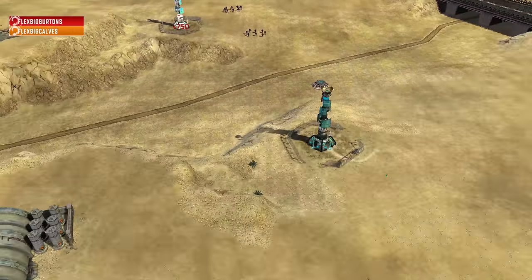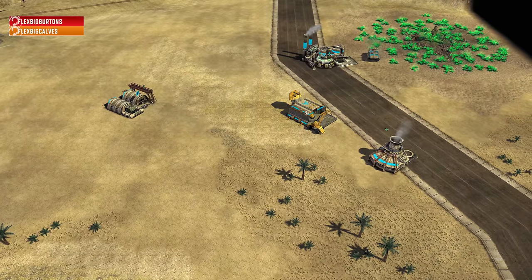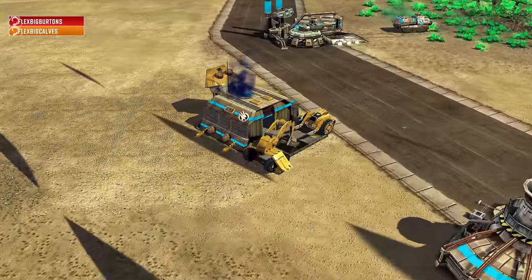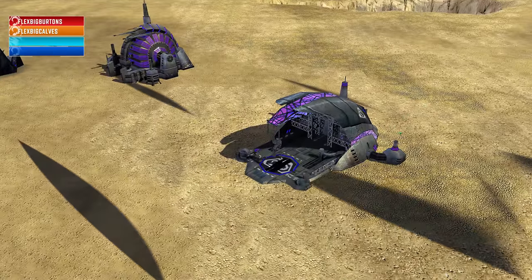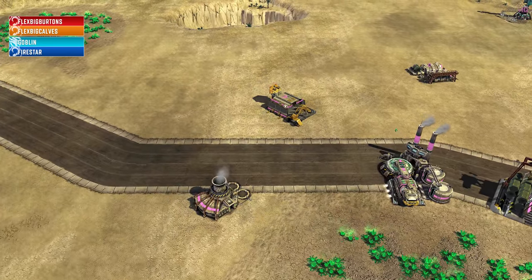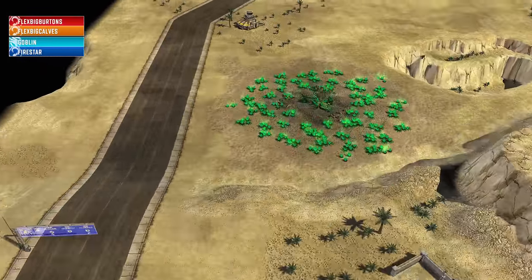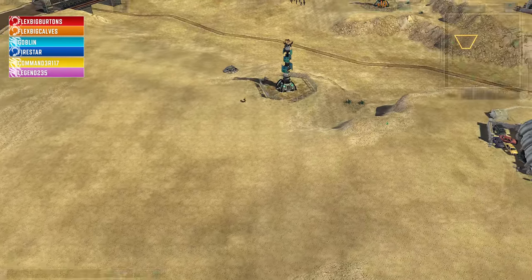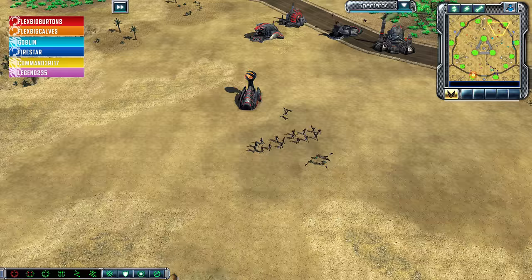BigBurtons and BigCavs — you guys can't see it, but in the observer's chair for this particular match is actually FlexBigArms, who's the guy who sent this replay to me. As the Cyan GDI, this is Goblin. And their teammate as the blue Nod, this is Firestar. His buildings do look purple, but his color in game is blue. Playing as the pink GDI, this is Legend. Rounding out our last team, Legend and his teammate as the yellow GDI, this is Commander — Commander 117 or something. This is TibEssence, the 1.6 beta, considered maybe like the most competitively minded version of the mod. This is the one used for multiplayer.